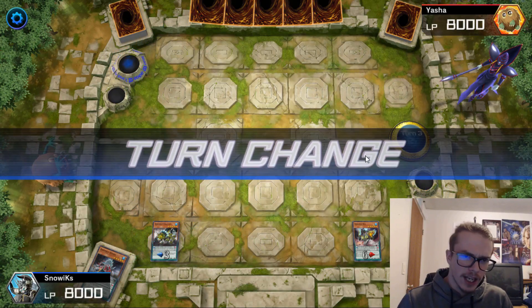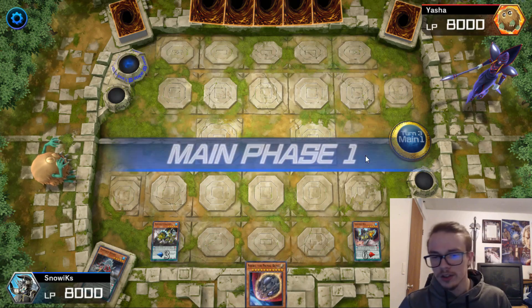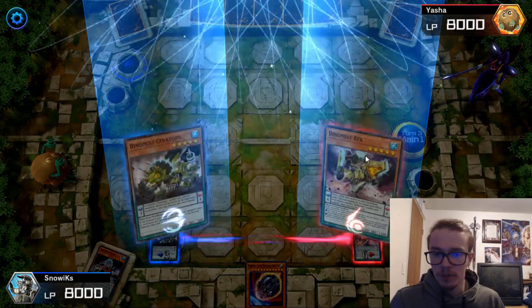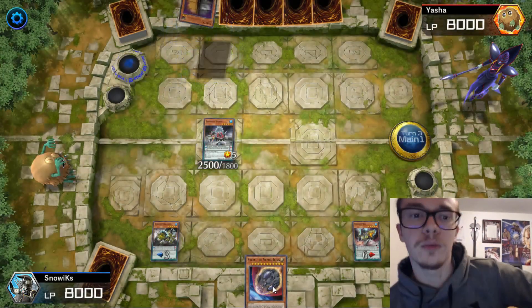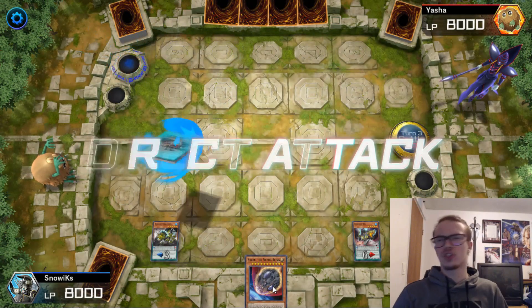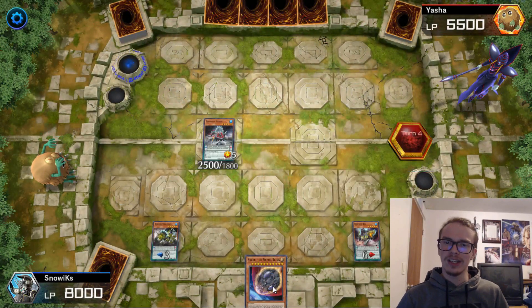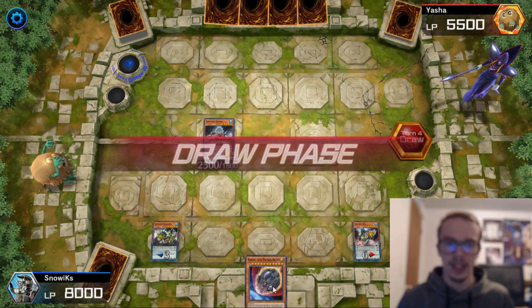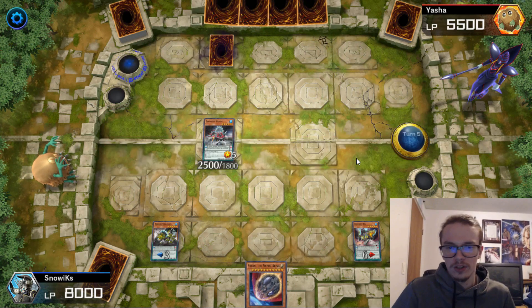I get Rag Echid and then they end the turn, so they must have bricked pretty hard. I draw into Nibiru here, so I'm just going to Pendulum Summon back this Spinos, since we don't have the ability to Pendulum Summon Nibiru. I get Max C, which is hilarious. I attack for 2500. I don't really have anything else I can do so I just end the turn there. We do kind of have protection, and we also have Nibiru, which is nice.